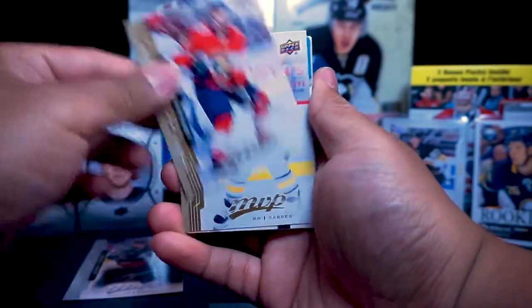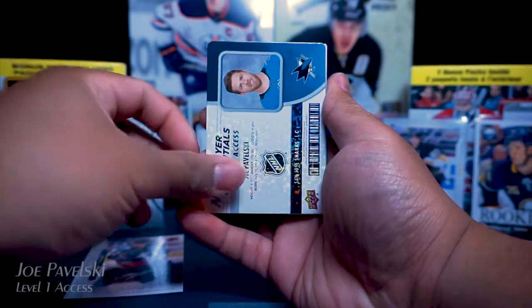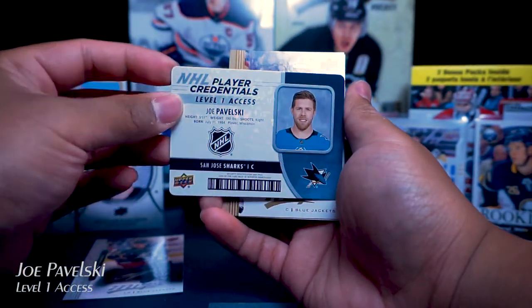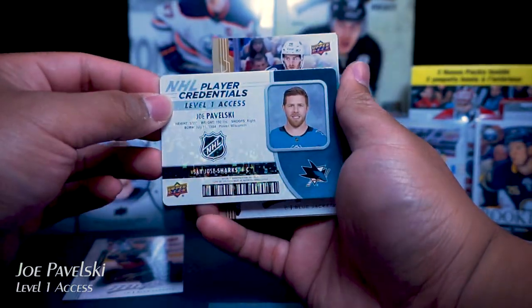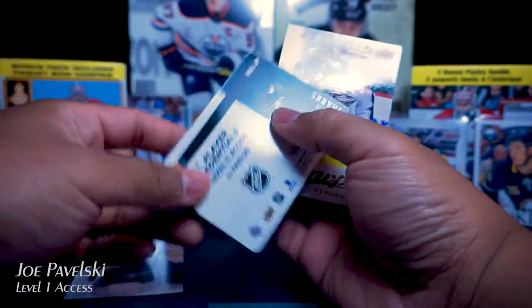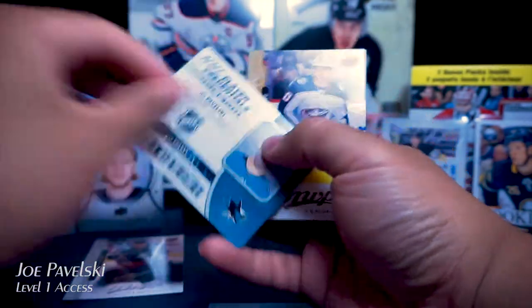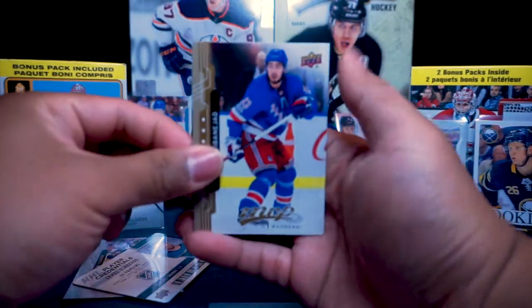Next pack: Jonathan Huberto, Jason Palmeville, and what is this — a player credential card? Just a little textured foil at the back, which is pretty cool. Joe Pavelski — level one access — yeah, it's cool, it's like an ID card or something. Alex Wamburg, Nika Zibinejad.